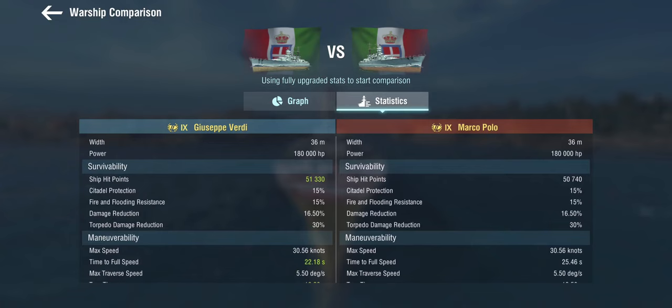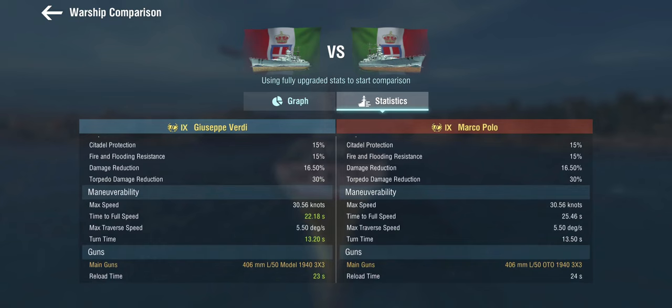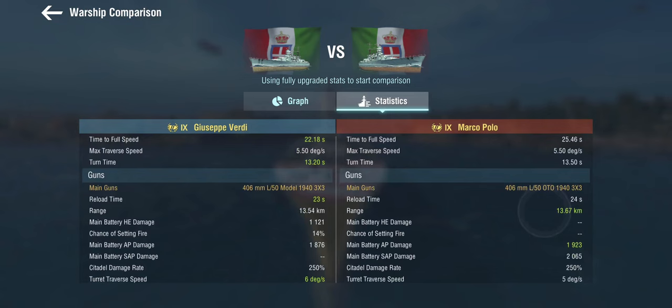Marginally more hit points, but the hull is effectively the same. The maneuverability is the same for all intents and purposes, and the guns reload a second faster. But you don't get a rapid reload, so in effect the guns are worse — at least in terms of reload. The range is worse. And yes, we do get high-explosive and armor-piercing shells. Why is unclear to me — well, it isn't, but we'll get to that in a second.